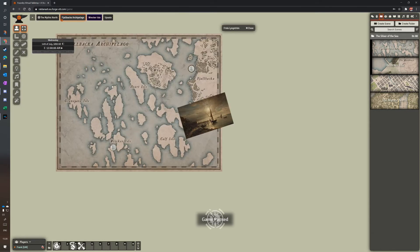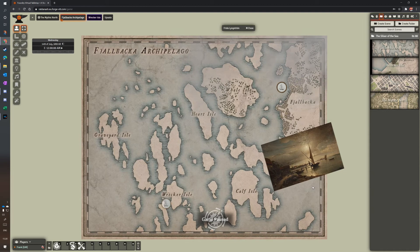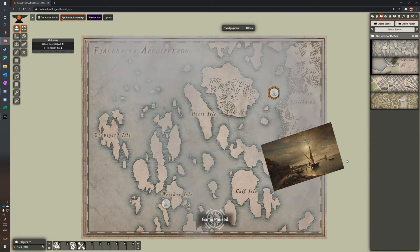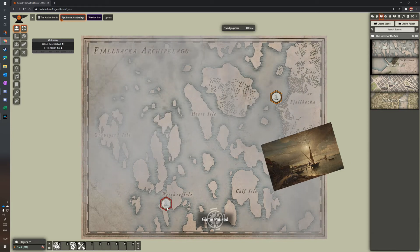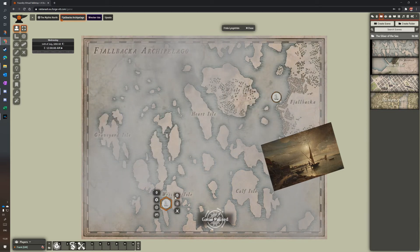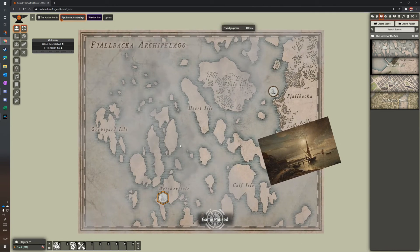Which looks like this — and this is hosted on the server now, this is not my local instance, this is on the Forge VTT. On here I've just got the map. I put a little painting there as a mood setter — it's basically from Fjällbäker, I found that quite interesting. I put a little ship token here so I can actually take the crew out and show what's going on and where we are. There might be something where they have to interact with another ship — it's already on the map, I've just hidden it so the players can't see it yet.